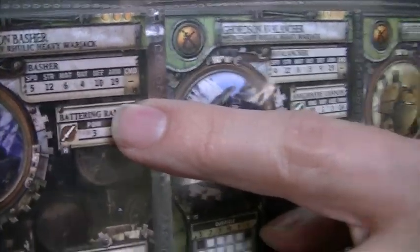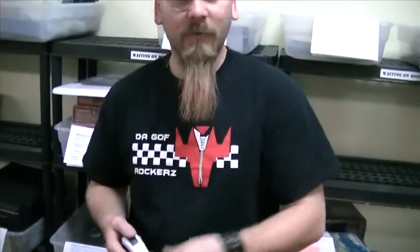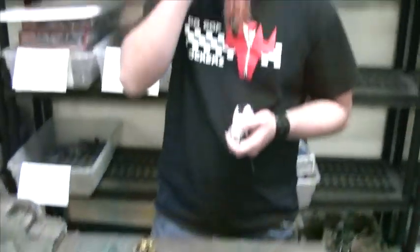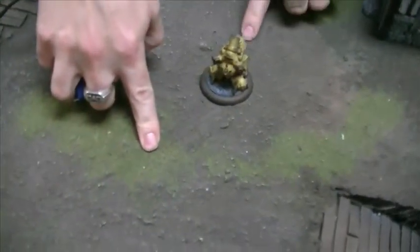The next phase is activation. I'm going to take my Basher, which is one of my war jacks. He doesn't have any ranged attack — all he is is a melee beast. He's going to run, which requires spending a focus and lets him move double his movement. His speed is 5, so he'd move 10 inches. War jacks can only run or charge if they have focus on them. Had I put a second focus on him, I couldn't charge because I ran — he'd be out of range. A wasted focus, since a charge movement is your speed plus three. Running ends his activation; he can't shoot or do anything else.